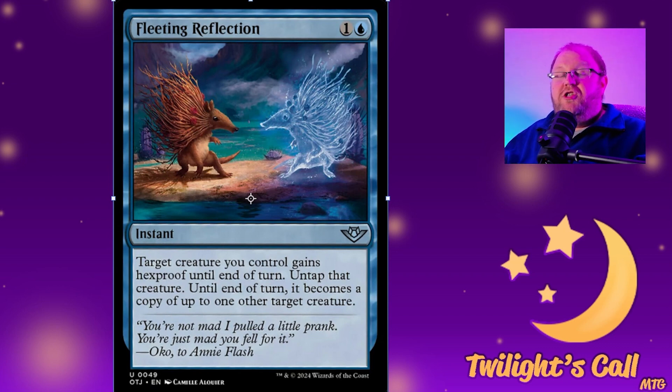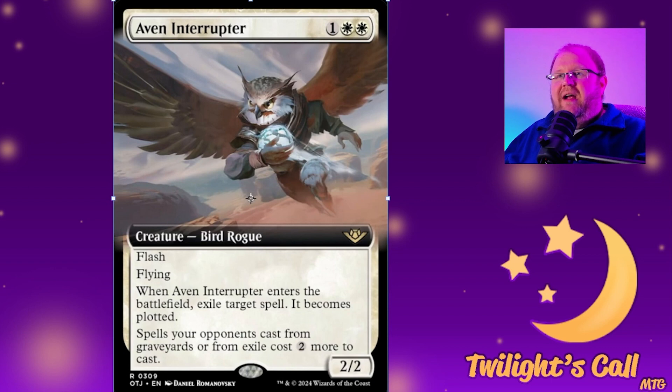Fleeting Reflection for one blue is an instant: target creature you control gains hexproof until end of turn, untap it, and until end of turn it becomes a copy of up to one other target creature — not just ones you control, any other creature. You can hexproof in response to something, or use it just to copy something for blocking — copy a deathtouch creature and throw it in front of their big thing. Since it's instant, you can do combat tricks where they let a creature through and then you turn it into a 6/6 trampler that runs over their blocker and hits them anyway.